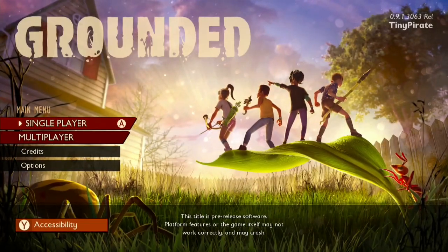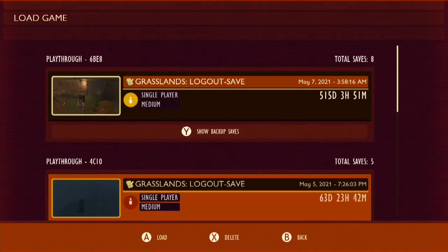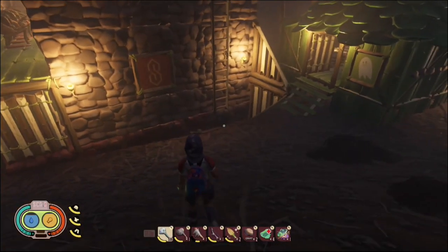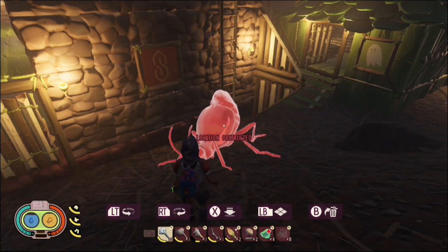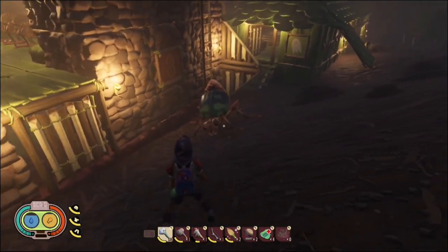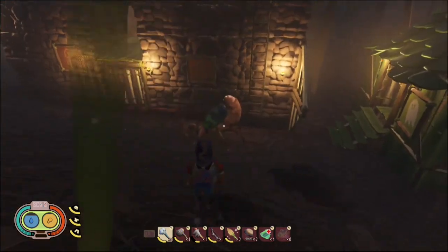Grounded Update 9.1 just went live yesterday. If you're interested in knowing what came out with that patch, the patch notes are linked down in the description. There's not really a lot to talk about other than the fact that the stuffed creatures have returned. You can craft them once more at your workbench, and the known recipes list has returned to the smoothie maker. But if you're interested in knowing more wonderful great things about Grounded, I've got 10 new tips and tricks that might help you out.